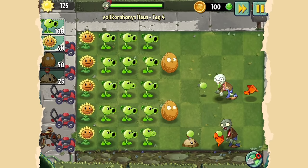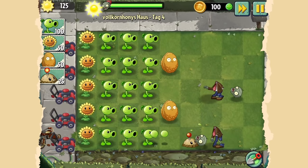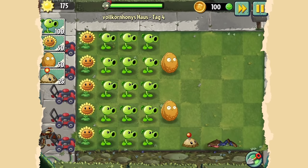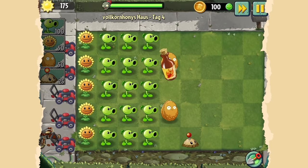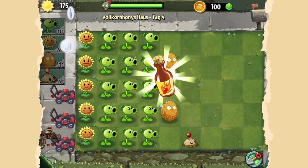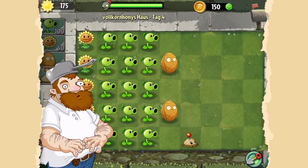Wir sehen hier auch Rasenmäher. Würde ein Zombie komplett durchkommen und sich durch alle Pflanzen durchfressen, würde der Rasenmäher eingreifen. Ich habe Geld eingesammelt. Mit diesem Geld hat man gewisse Dinge sich zu kaufen – gewisse Möglichkeiten. Und weil wir unsere Rasenmäher nicht benutzt haben, haben wir jetzt Guthaben.